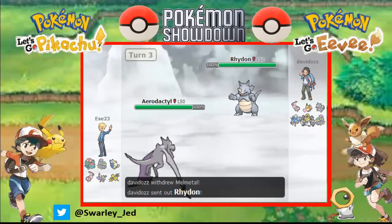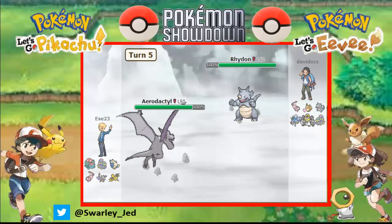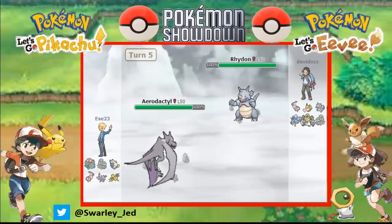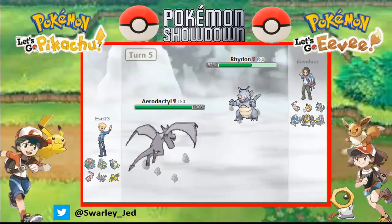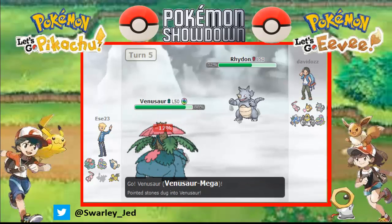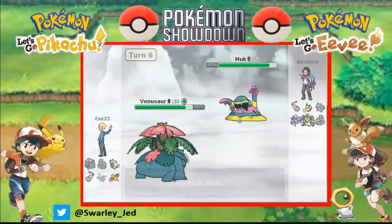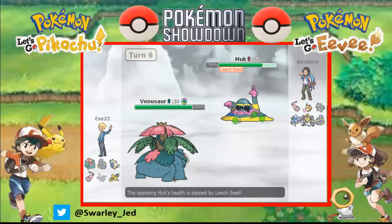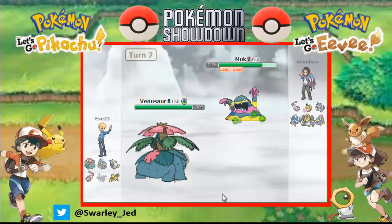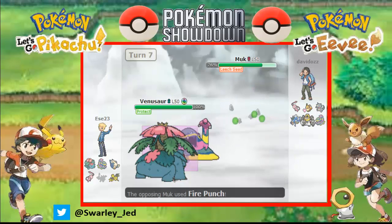Let's go for Earthquake - it hits everything but Gyarados. Rock Slide - and that's the end of Aerodactyl, perfectly fine. We can go for Mega Venusaur to make him switch Rhydon into Melmetal so we can Leech Seed that Melmetal. Ah, there's Alolan Muk. It's okay - Alolan Muk, what can he do? Let's Protect to see what he wants to do. Fire Punch - okay.